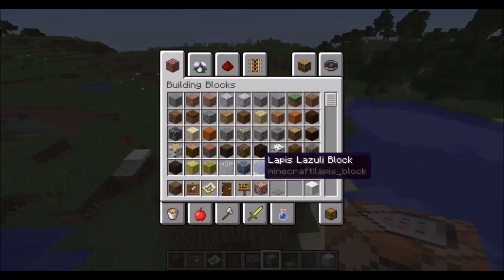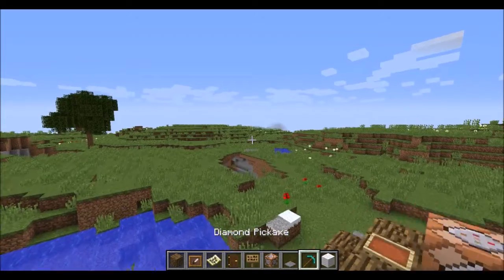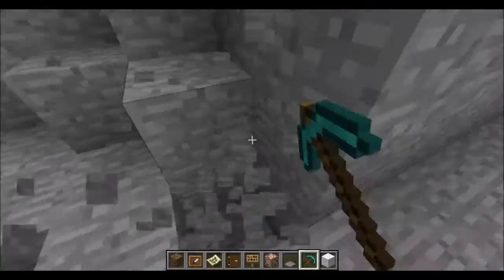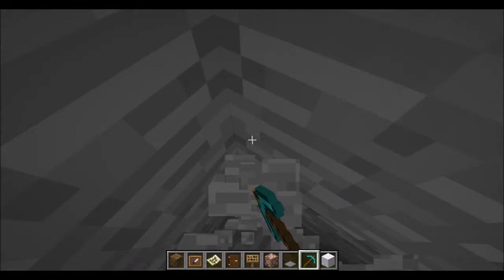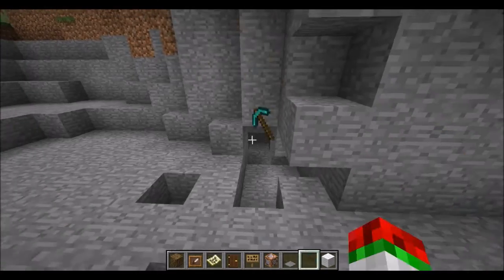Another change is that ghost blocks have been completely removed. So you can now go instamining without having to worry about finding ghost blocks — you can just do this on a server and there will not be any ghost blocks.